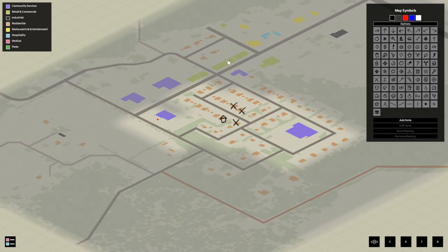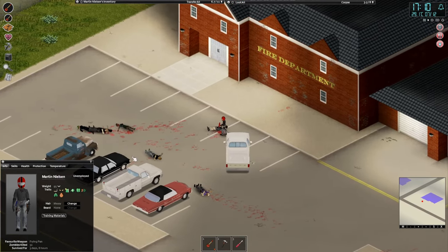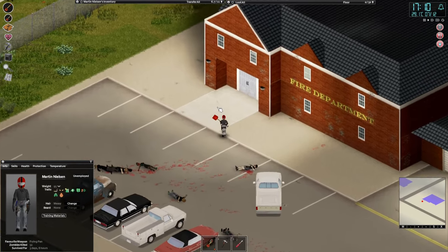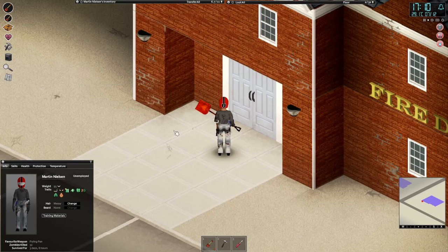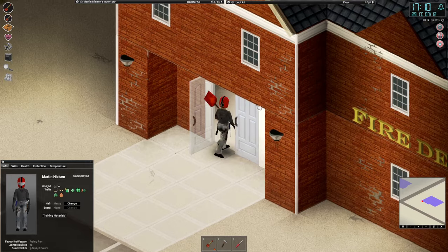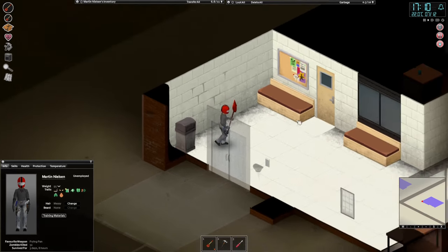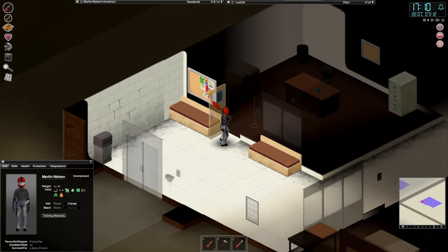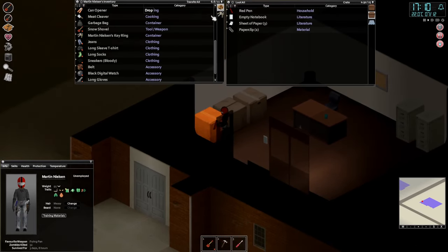We have some residential — or is this retail? I think this is retail. Restaurants and stuff. Hospitality. We have some cars here that we'll check for gas as well and for keys and stuff like that. What is the condition of this snow shovel? It's still pretty good. We have garbage back here I guess. No one in here — might spend the night here actually.